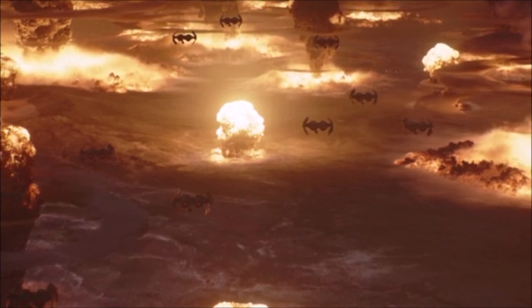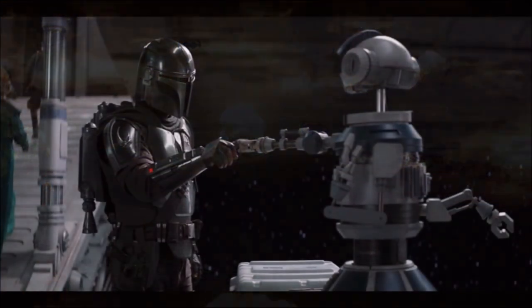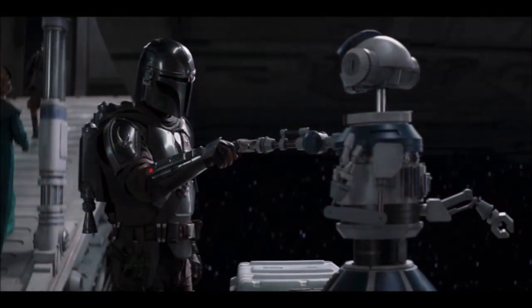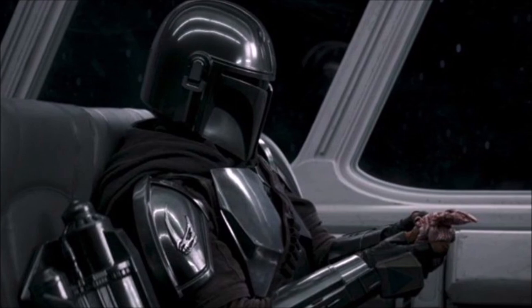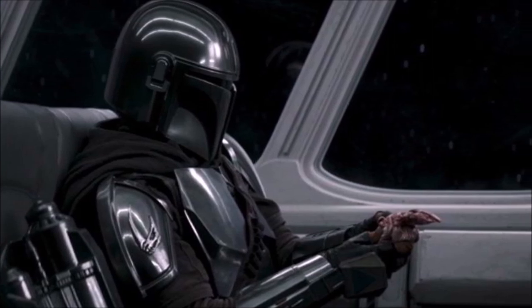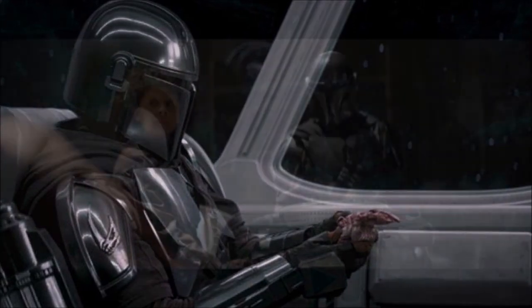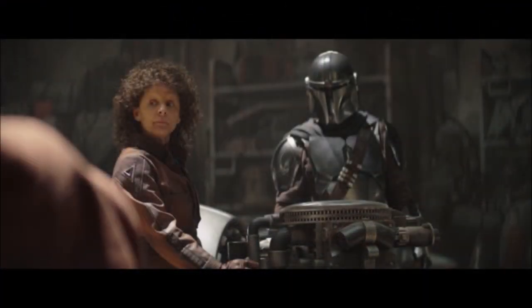Din then asks that she forge some armor for Grogu, which lets us know that sometime within the Mandalorian we will be seeing Grogu again. Later on, during some combat training, he notes that he cannot properly use the Darksaber. She tells him it's because it gets heavier with each move, because he's fighting against the blade. Vizsla shows up and feels it belongs to him, as his ancestor was the one that created it, and he challenges Mando to a duel. Mando wins the duel, and she asks Din if he's ever removed his helmet. After a brief pause he confesses, and she lets him know that he is no longer a Mandalorian, as it is their way to never show their face.